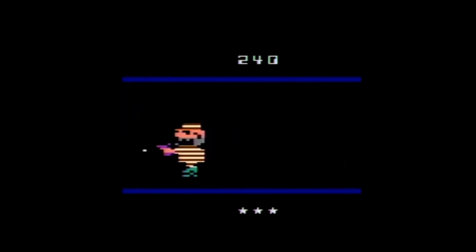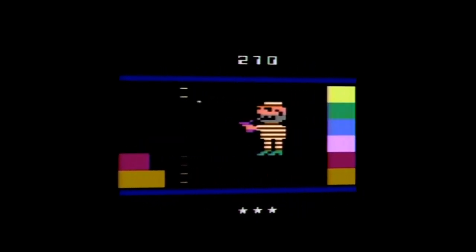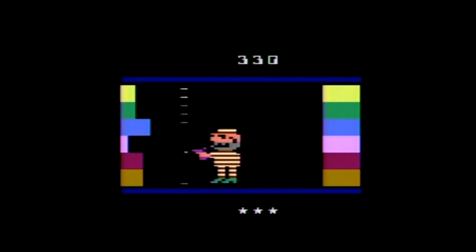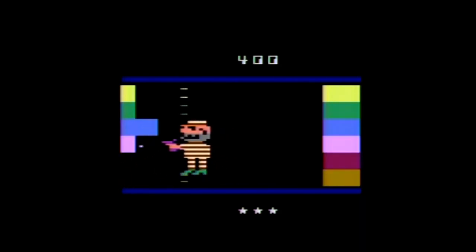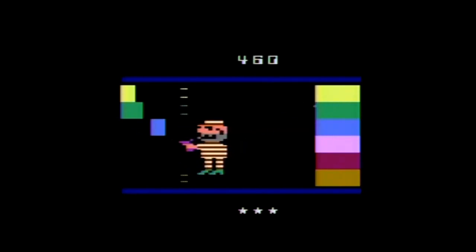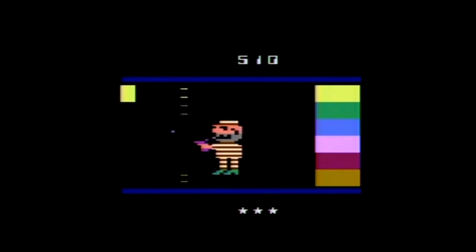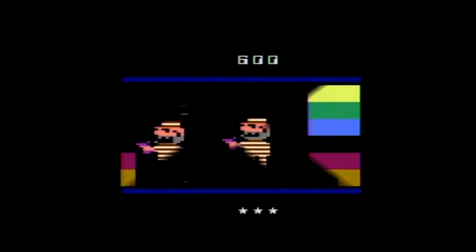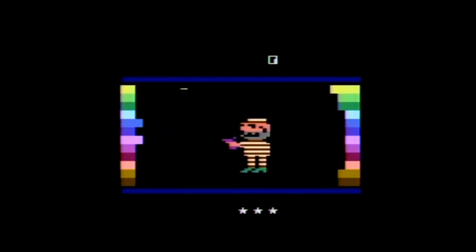In game three, the squeeze bars again only grow from one side, however the other wall will now begin to move in on you. Like game one, you want to create an opening big enough to escape. This variation also has blinking color bars that can be shot for extra points. Games four through six are just like games one through three, except now there are twice as many bars.